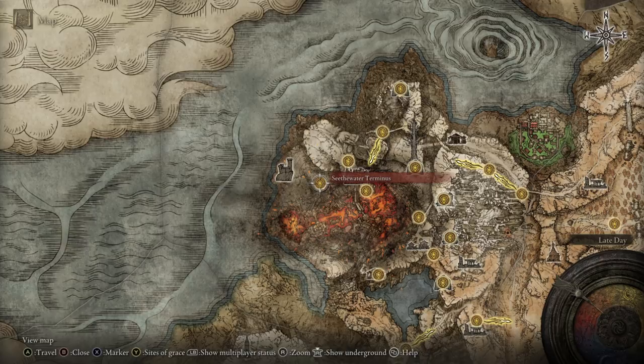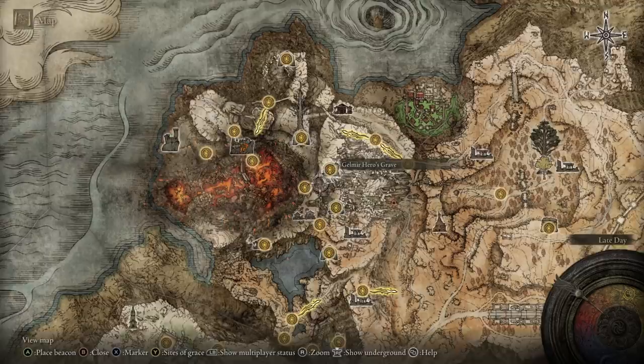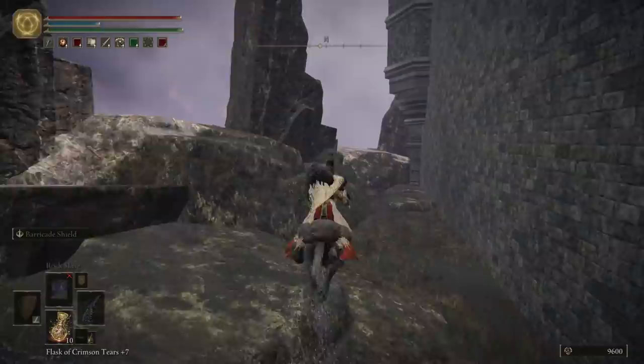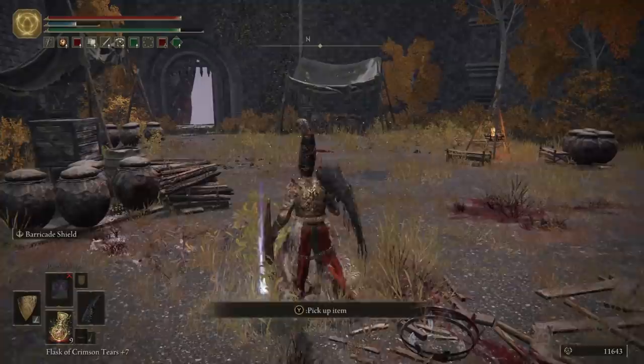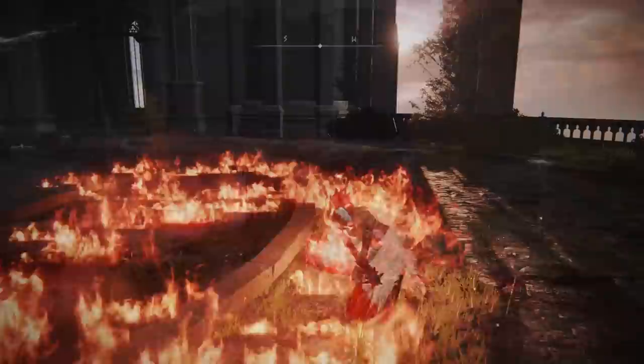To get this weapon, head to the Seathwater Terminus Site of Grace. If you don't have it yet, start at the Aird Tree Gazing Hill, head north until you reach Wyndham Ruins, then head west until you reach the river, then follow the river along the left wall until you reach this Site of Grace. From here you will see Fort Laid, where some monks live — a bit ironic. Inside this fort is a boss that I refuse to spoil because I love him and his fiery temper. He's not particularly hard, and when he dies he drops this big slab of a hammer.